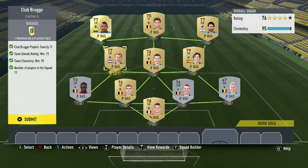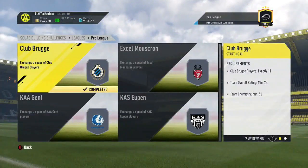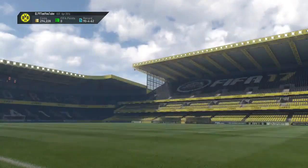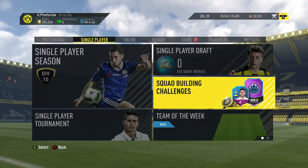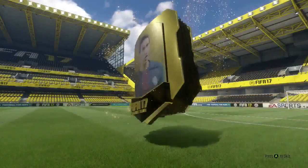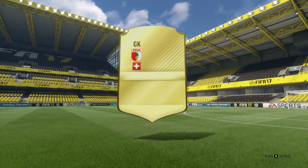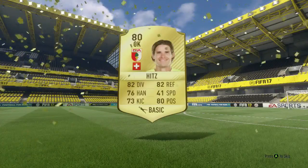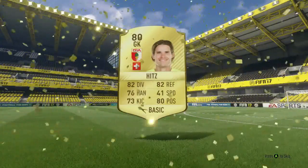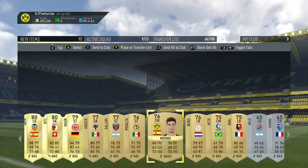If this helps you out, drop a like and subscribe to the channel right now. Let's open this 25k pack — maybe EA are going to give me something once and for all. These squad building challenges have been really unkind to me recently, I've been getting such bad packs. Maybe this will end the streak, but it does not look like it's going to. I get the exact same player as I got in one of the squad building challenge guides from yesterday.